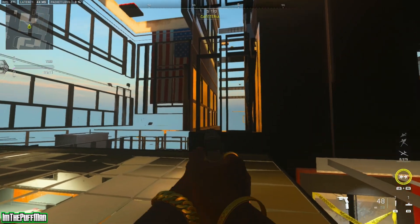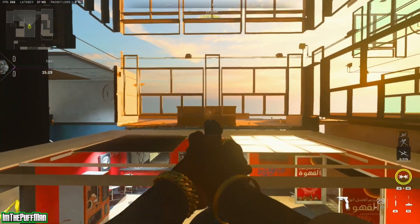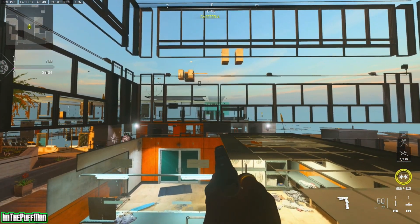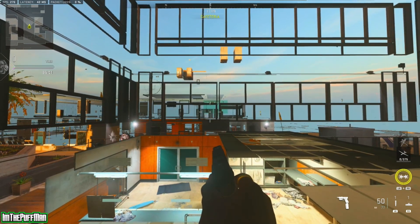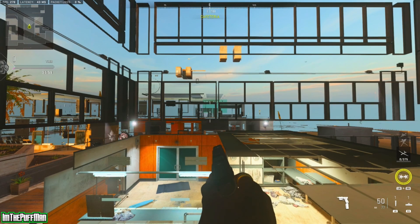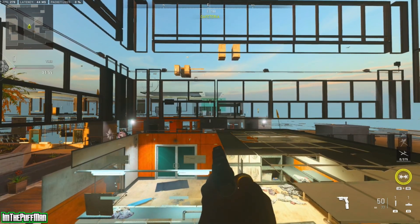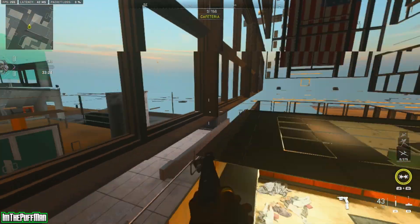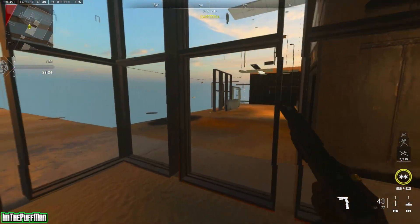When you guys are attempting these glitches, remember where those crosshairs are and where you're standing when you do it, so that when you go to do it again, you try to be in the exact same spot. Once you're up here, you can walk around and do whatever you want. Keep in mind when doing this in actual multiplayer quick play, there is a chance of being banned if you get reported too many times. There is one area you want to stay away from — right here — because you will fall down and there is no way out.